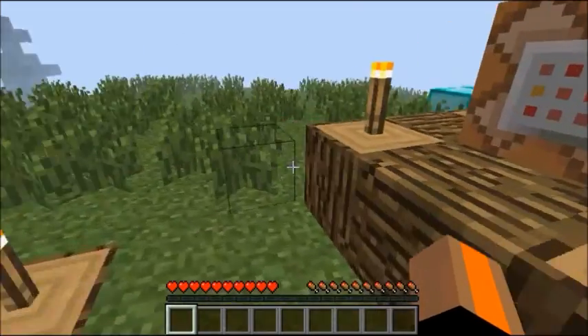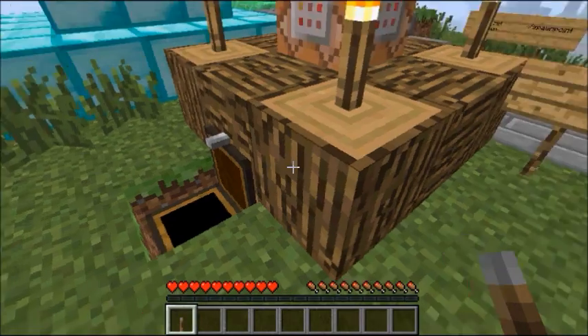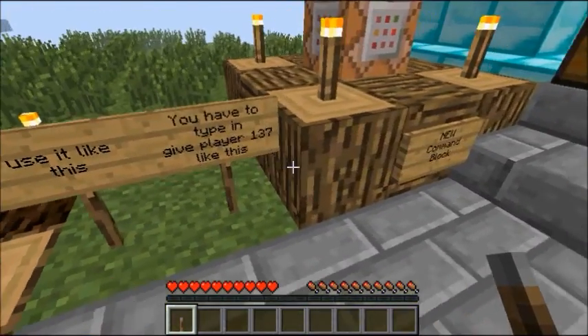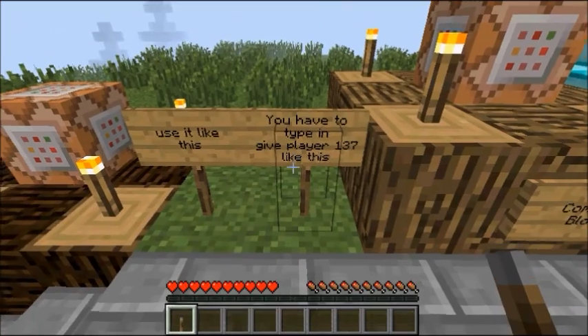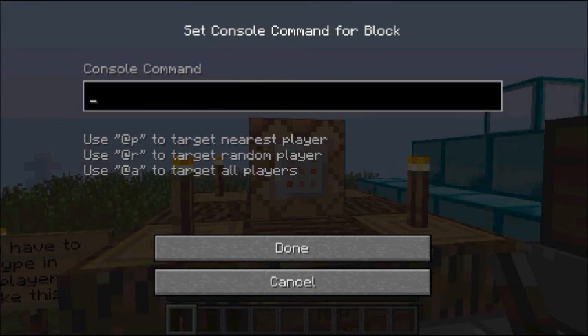The next thing is pretty big — we have the new command block. The only way you can get it is to give yourself item 137. If you right-click on it there is a command input. You can put /give and then @p for the nearest player, @r for a random player, or @a for everyone.